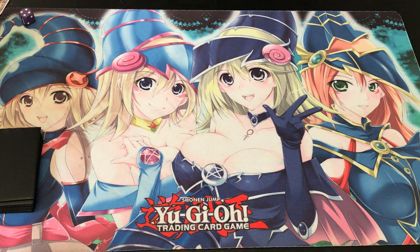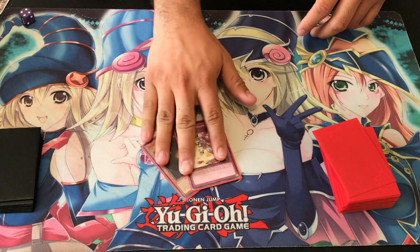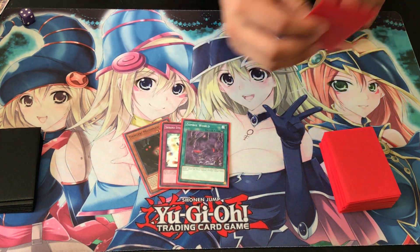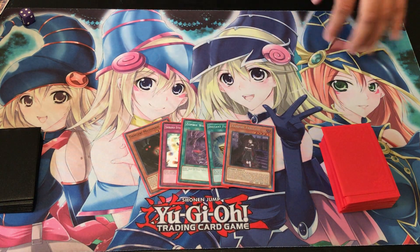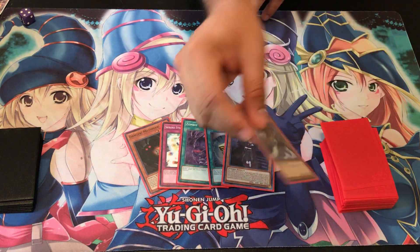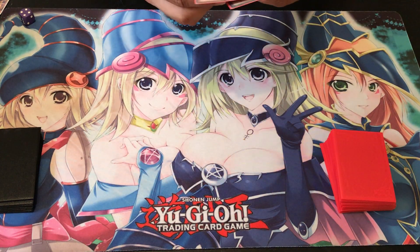That's one reason why I'm thinking about maybe bumping up Mothman to three. And again, if you don't like Mothman, Hand Destruction is also just as good. Alright, so let's see what our going-second hand looks like. Okay: Danger! Mothman again, Swallow Slash, Zombie World — thankfully we got that — Instant Fusion, and Vampire Fraulein. It's actually pretty promising. You know your opponent gets his board ready and we draw — Mizuki — so lots of things we can go with.